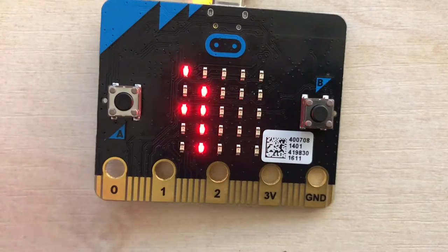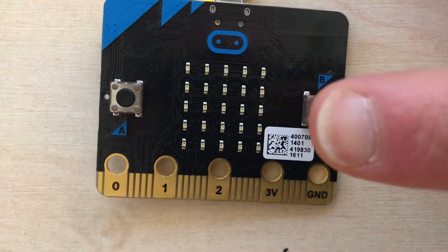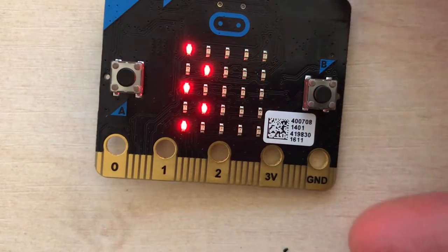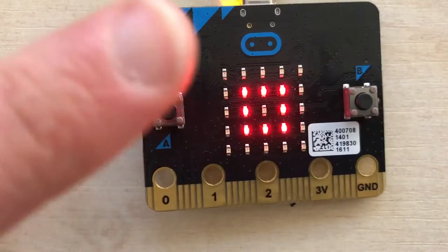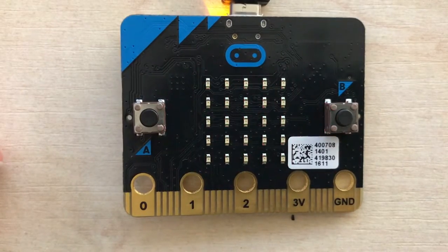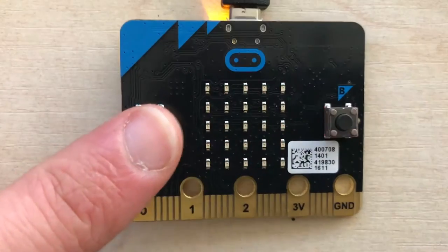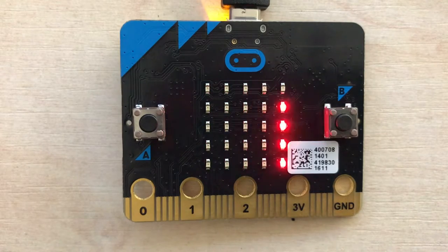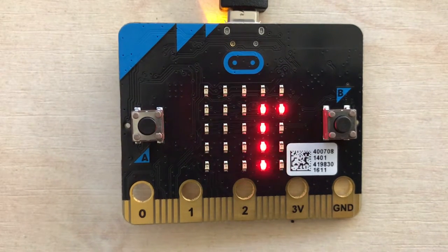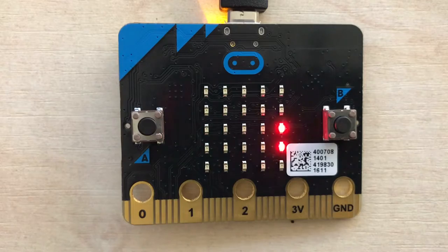Player A is going to win this round. Player B is going to win this round. So it's one all. Player A. And let's have Player A again. So this is the first of three, and it shows on the screen: A wins best of three.